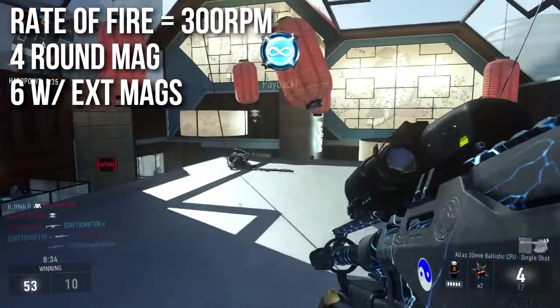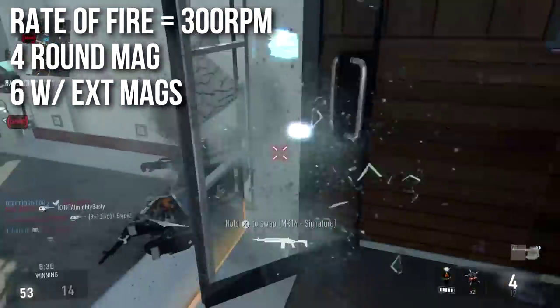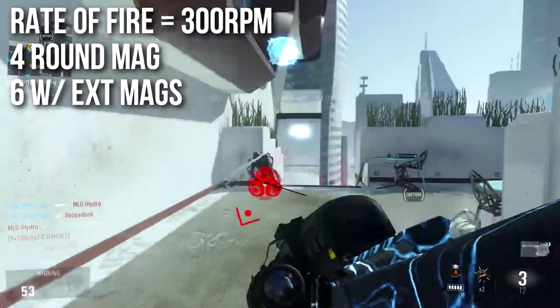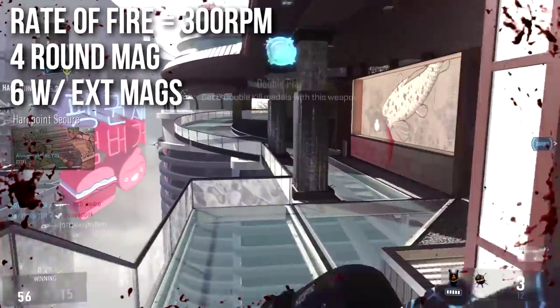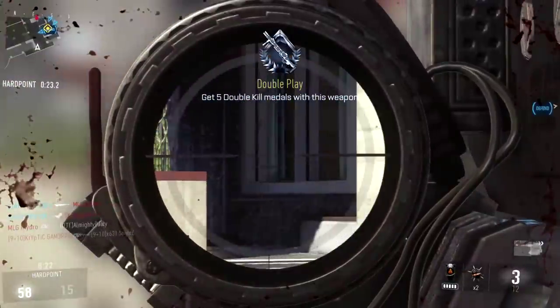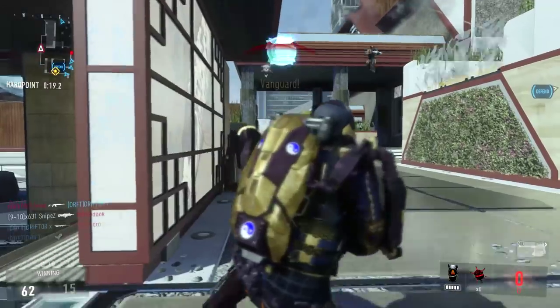The rate of fire is 300 rounds per minute, which is a little bit high for sniper rifles. Unfortunately, you've only got a four-round magazine. When you run extended mags it goes up to six and makes it more manageable, but you'll burn through those four rounds pretty quickly and find yourself reloading quite often. There are a lot of questions about the variants and rate of fire, so I'll put those all up in a giant chart.